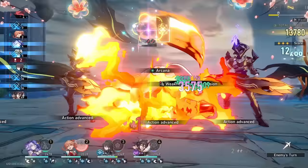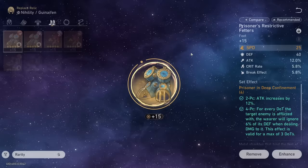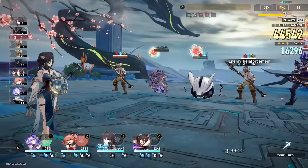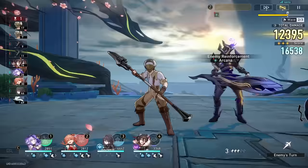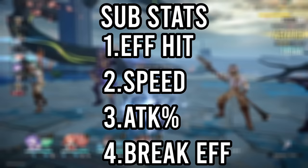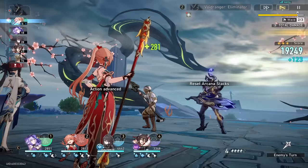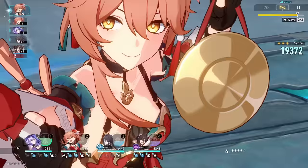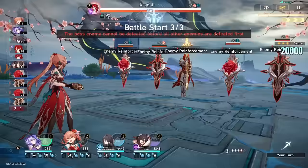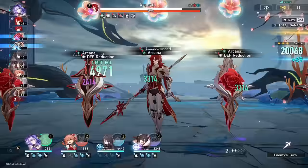For stats, on the boots I recommend speed boots, on the body I recommend attack percentage, on the orb it's fire damage boost, and on the rope it's attack percentage. For Pure Fiction I recommend a full break build with an ERR rope instead. As for substats, they're pretty simple: it's just speed, attack percent, and effect hit rate — these are the only three stats you really want. You can slot extra break effect in there if you're running a break build. If she's not your designated breaker you don't need it too much, but attack percentage, speed, and some effect hit rate would be really nice.